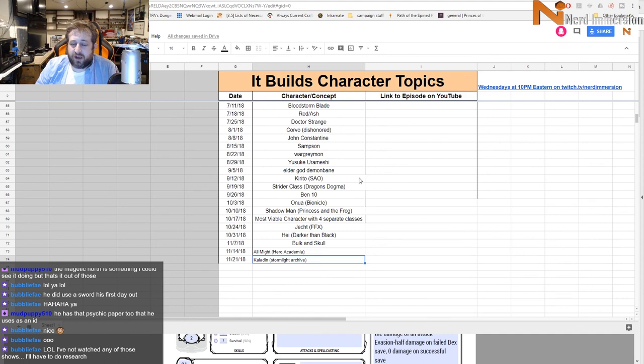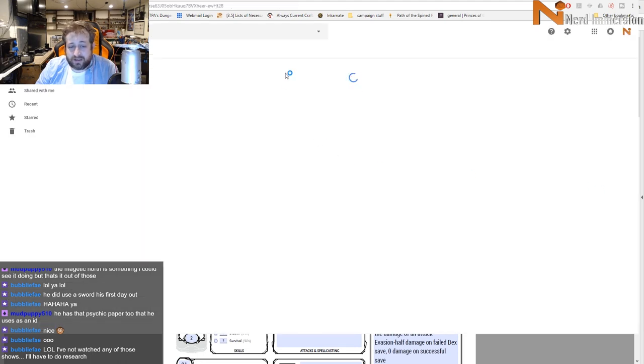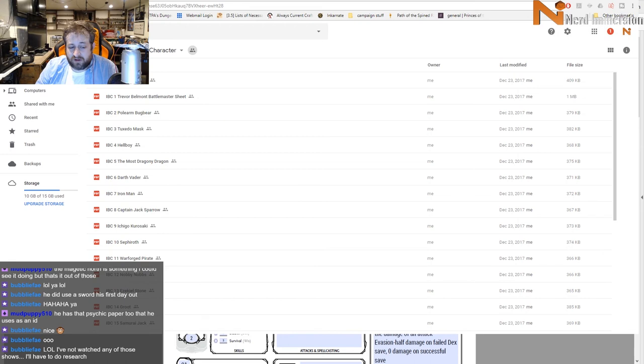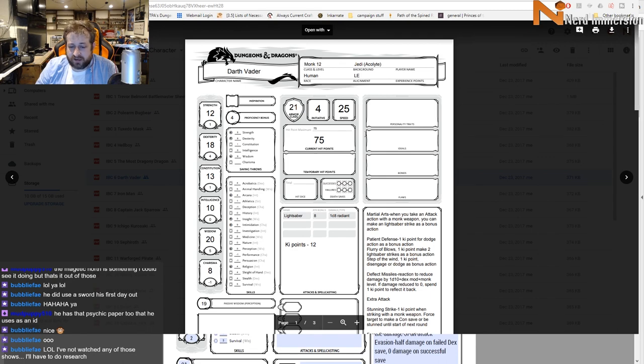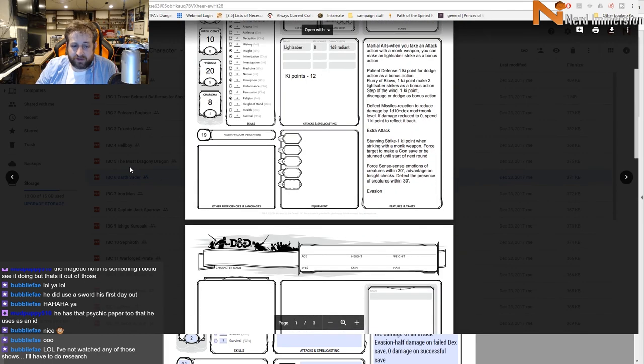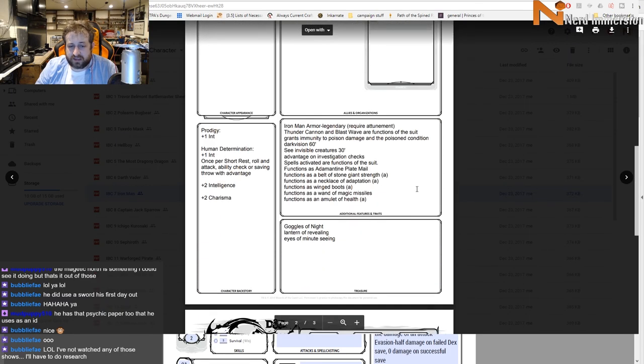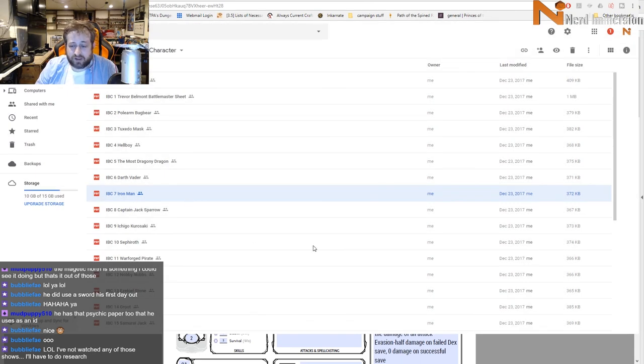If you want to download sheets for any of the characters I've built, they're all in a folder. If you don't want to watch the whole hour-long video, you can just go look at how I built Darth Vader or Iron Man as an Artificer — all the statistics and armor details are available. The Darth Vader one is the only one I built with a homebrew class.